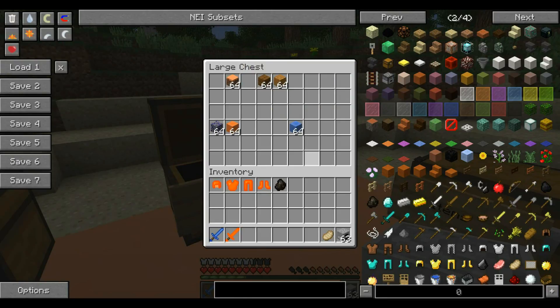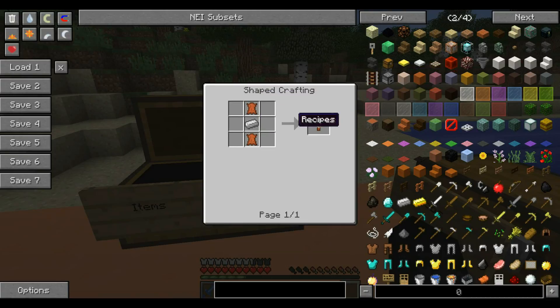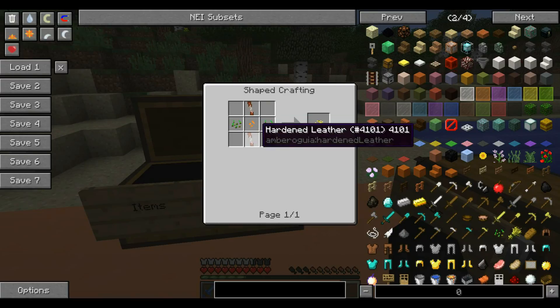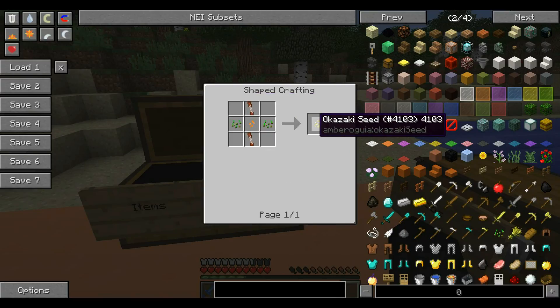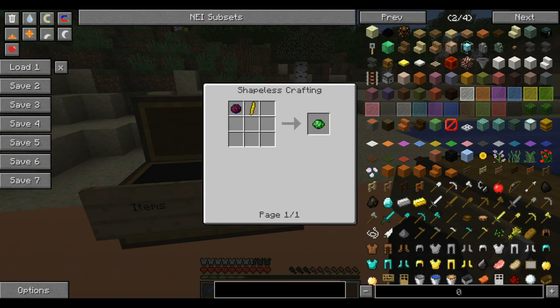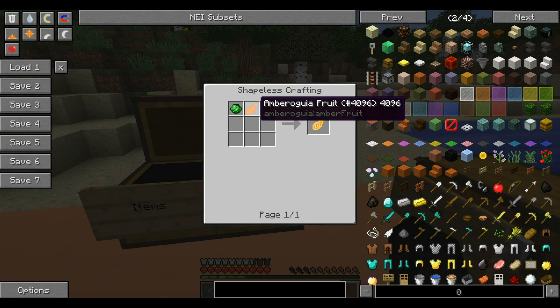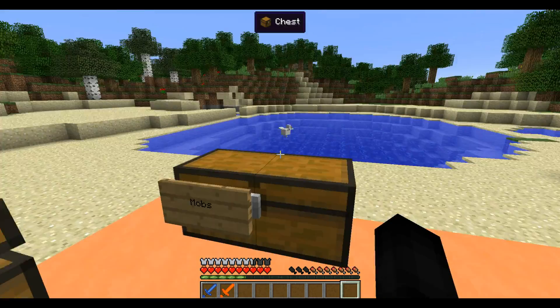Over here we have the items section. There's all kinds of different items, including two different plants: amber seeds and akazaki seeds, which you can use to make the fruit seen earlier. There's also amber juice, hardened leather — made with two leather and an iron ingot — and you use hardened leather with an amber seed and two regular seeds to get the akazaki seed. There's also Opron paste, which you use to make a G1 serum, which can be used to make genetically modified amber with amber fruit.